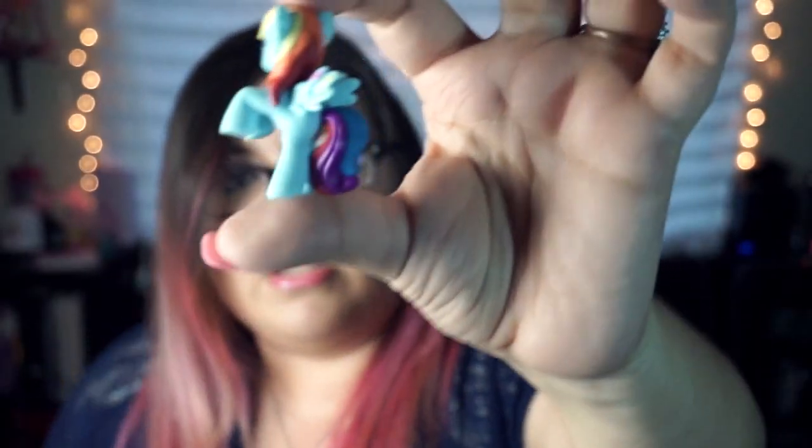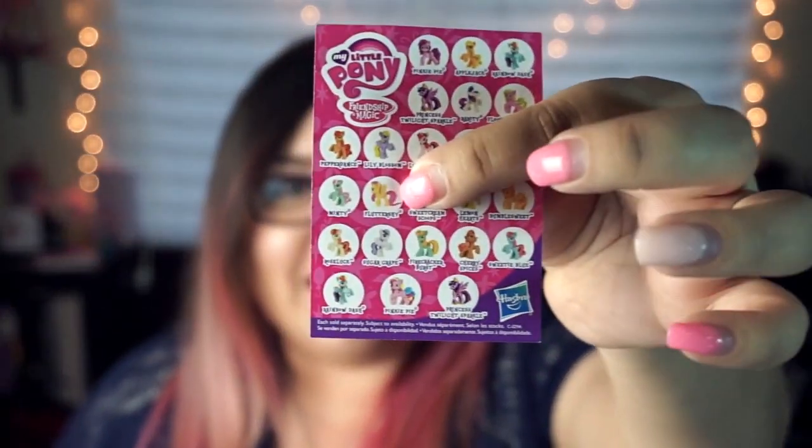I really hope I get Fluttershy because Fluttershy is my favorite pony. There she is — she's yellow and pink and I love her. I don't know if you can see her that well on this little bitty card, but I really hope I get her.